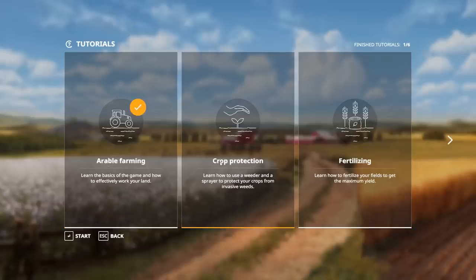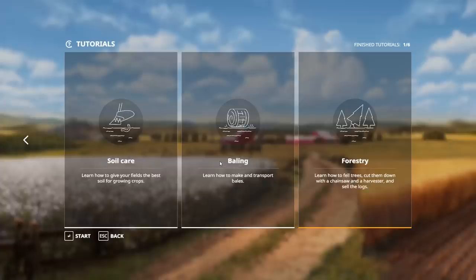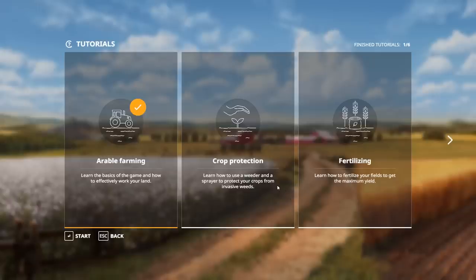If you want to know more about the basics of Farming Sim 19 or farming in general — whether it's your first time or you're a pro — I would still recommend at least looking at the tutorials to see what might be different or something you might miss. We're going to come back next time for crop protection, then fertilizing, soil care, baling, and then eventually cutting down trees and forestry — learning how to fell trees, cut them down with the chainsaw, and sell the logs. Stay tuned for more on Farming Sim 19. If you want to see more, click or tap that like button. Subscribe if you're new here and comment below. Thank you very much for your support. I'll see you very soon. Take care.